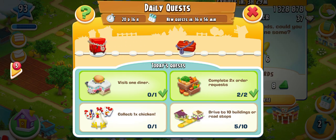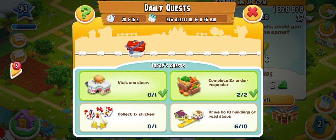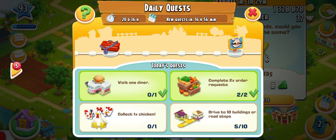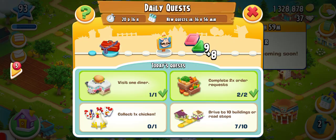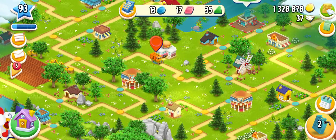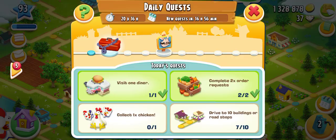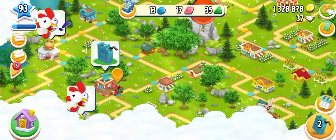These are boxes you can open — all boxes are locked and you get rewards after completing the daily quests. We need to collect the chickens now and then drive to ten buildings or road stops. We have moved towards seven, so three more to go and then we can get that decoration.